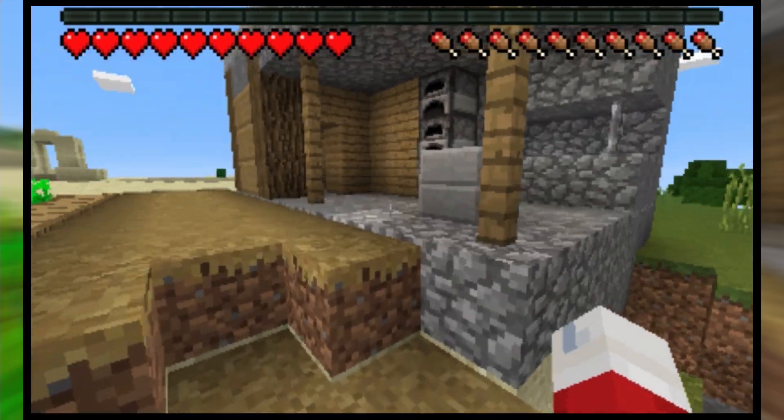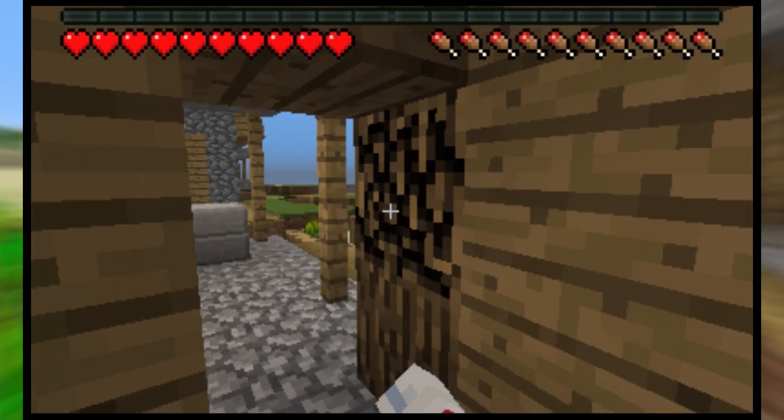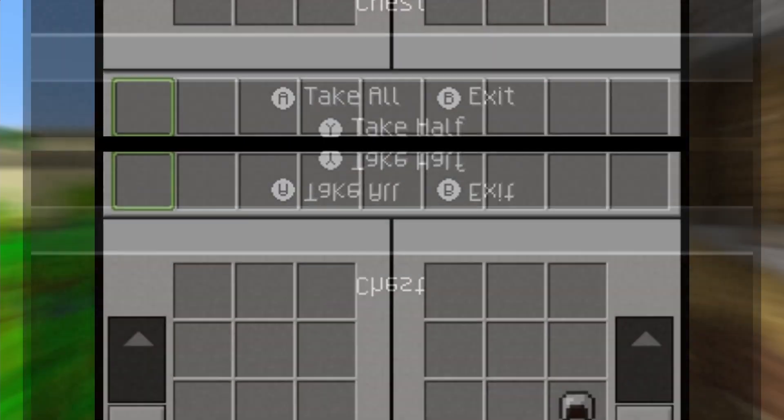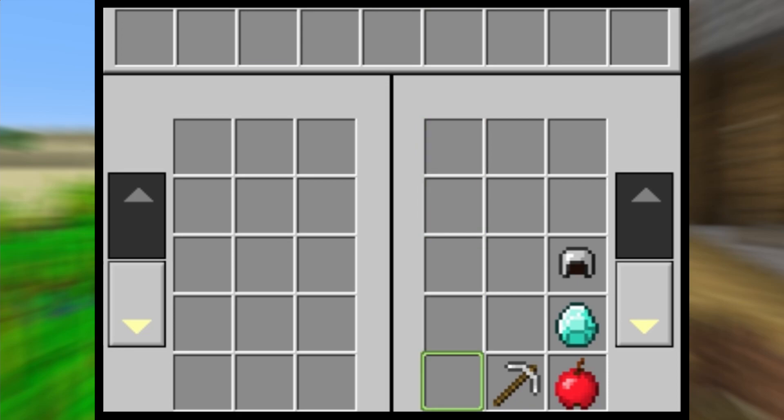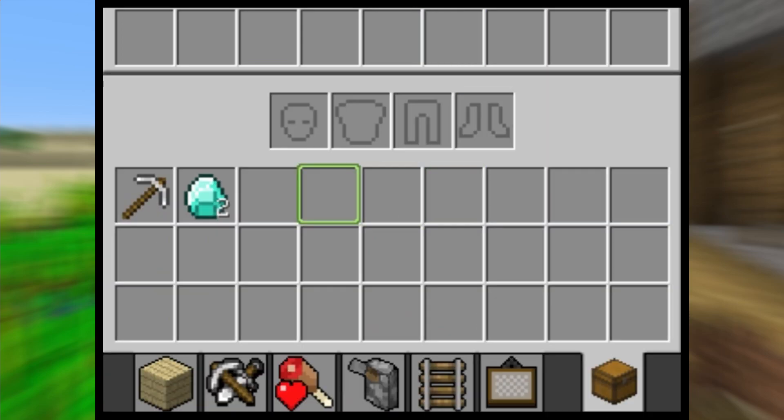Immediately run over to the blacksmith, and before you go inside, grab a log from the frame of the blacksmith. Once you do this, open the chest inside and grab the iron pickaxe and the two diamonds. Before you leave the blacksmith, craft your logs into planks and duplicate the planks.